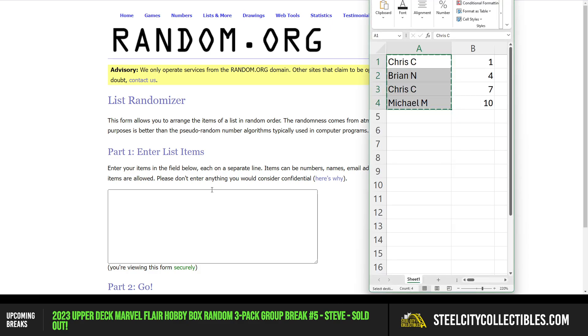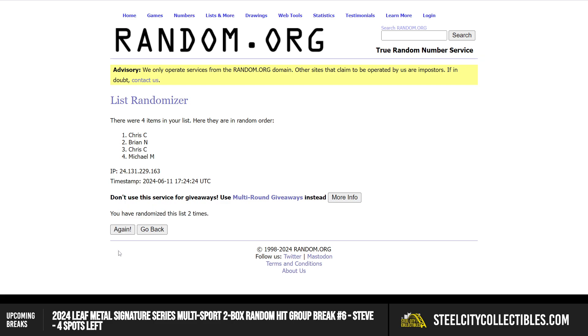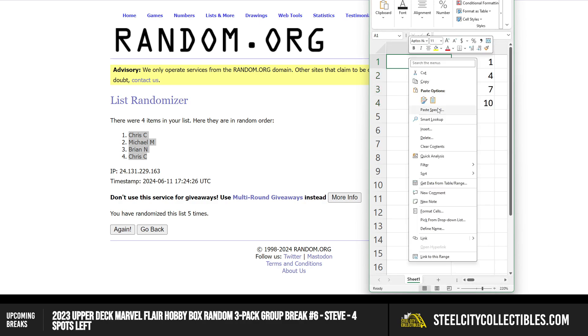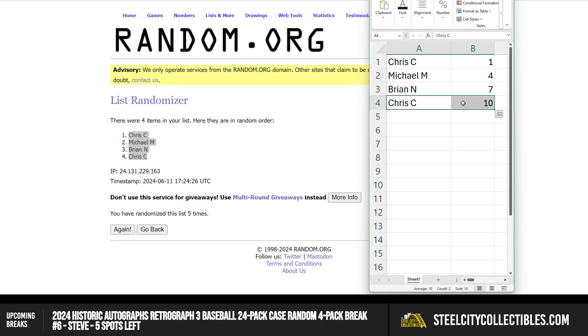There are the names. Chris will get packs 1 through 3 and 10 through 12. Michael gets packs 4 through 6, and Brian with 7 through 9.